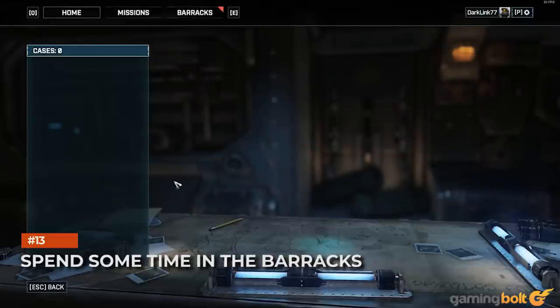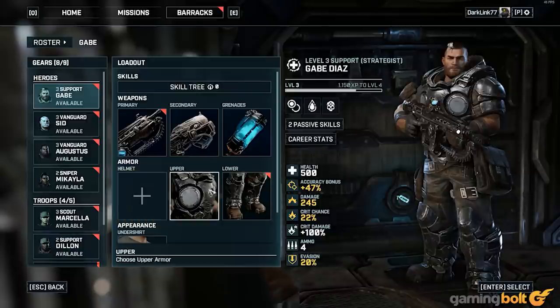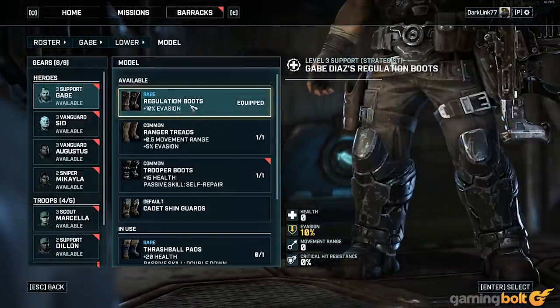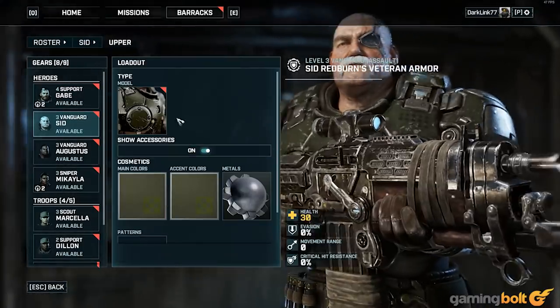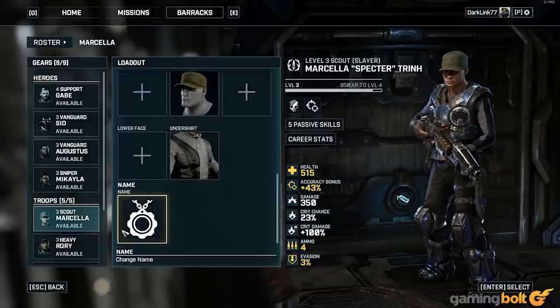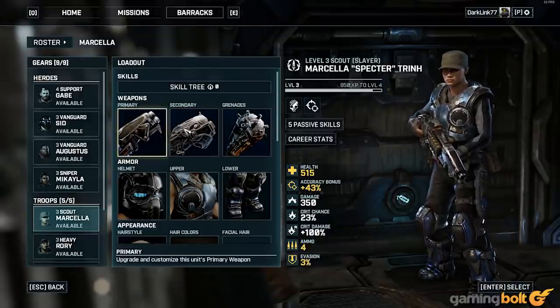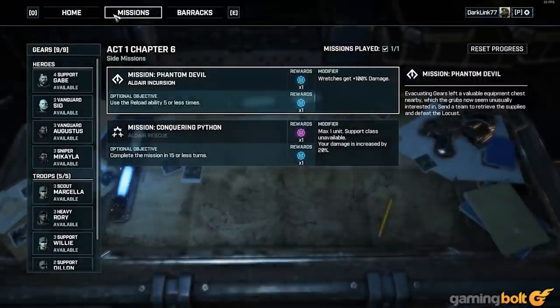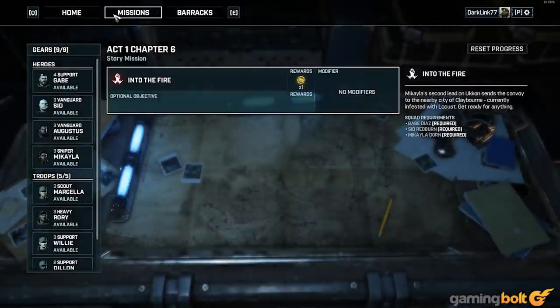Spend Some Time in the Barracks. The barracks is where stuff happens between missions, so you'll want to get familiar with it. You can swap out gear, spend skill points, respec your characters, open cases you found on the battlefield, customize the appearance and names of your soldiers, and recruit new units here before the next mission. You can also see the next missions you have available, as well as any optional objectives they have, allowing you to prepare and equip your squad accordingly.